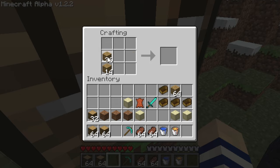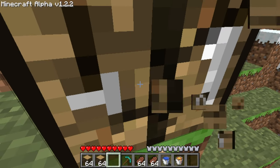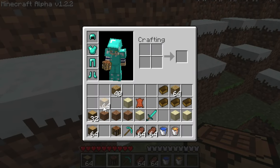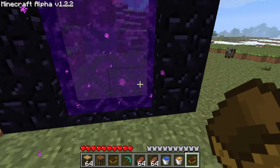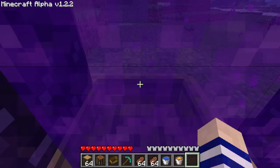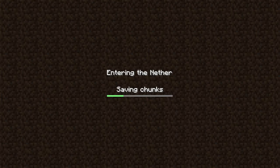Keep some stuff on you because you're going to need it. I have pretty much everything I need in my hotbar. I have two boats. Here's how it works: you come to a nether portal, place a boat down, right-click it so you're sitting in the boat, then go through to the nether side.